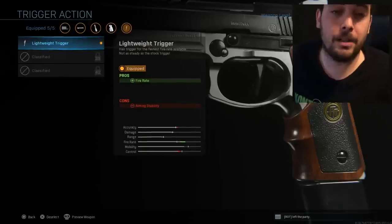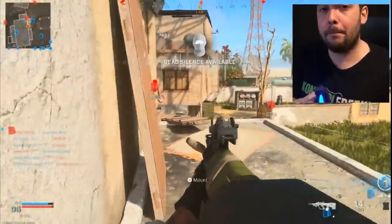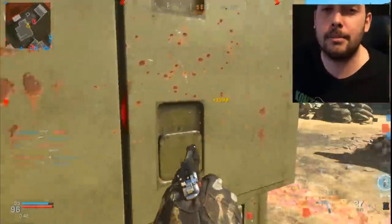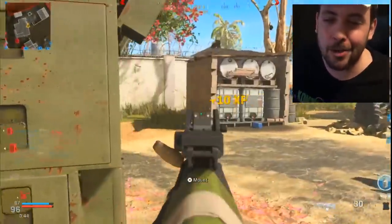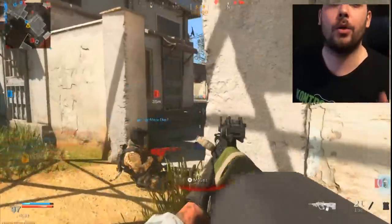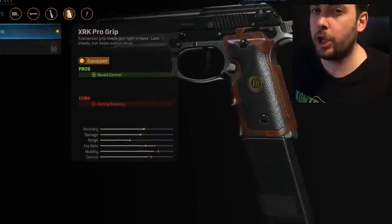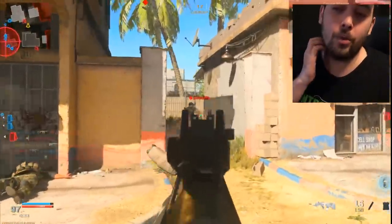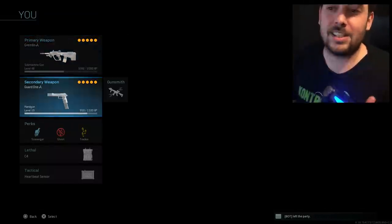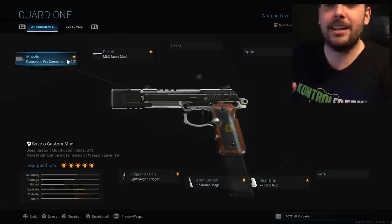The trigger action — you definitely want the Lightweight Trigger. This gives you a faster fire rate so you can shoot faster and not wait between bursts. Without it you get a slow pop-pop-pop, but with it you can fire burst after burst very rapidly. It does take away some aiming stability, but who cares. Next, the ammunition is the 27-Round Mags — more bullets in your magazine means you can kill more people without reloading. The last thing the class comes with is the XRK Pro Grip, which gives you recoil control. When you have a burst weapon it can have a lot of recoil, so this really helps. It does take away some aiming stability but it's worth it. That's the AUG with the Renetti — a very good class to run.